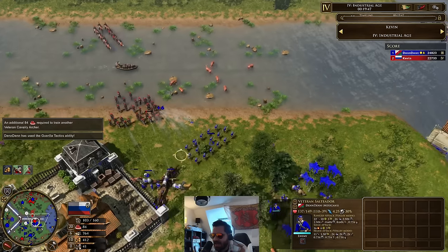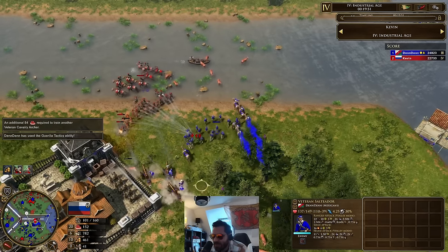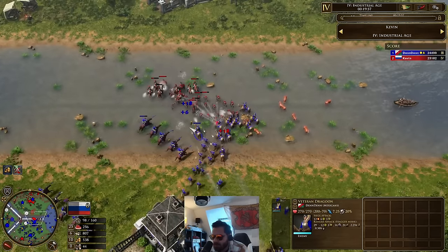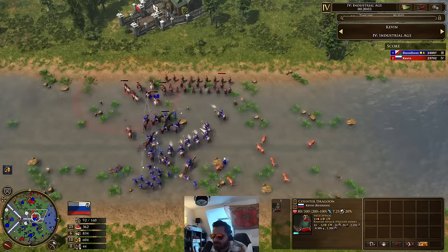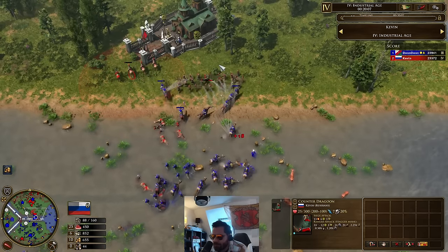He went invisible there — that was interesting. With guerrilla tactics they might get a big button to be able to do that. Chinikos flanking in with 10 of them as well. The counter dragoons are going to have to do some work here but they're going to get sniped by the skirmishers. So they're going to go down — only four of them left.